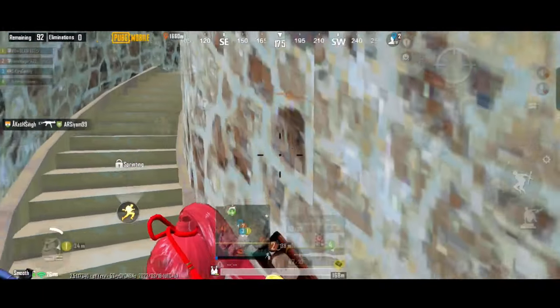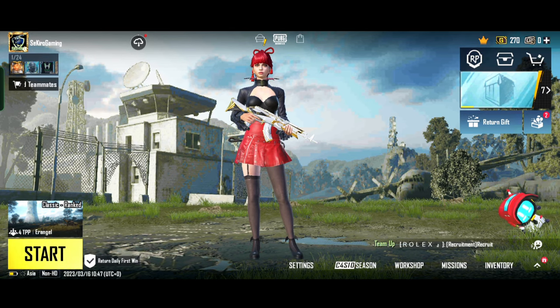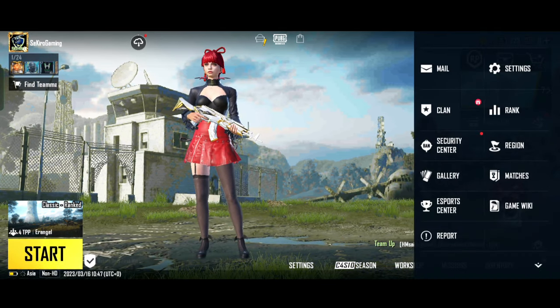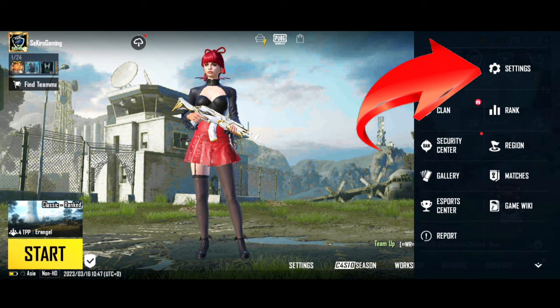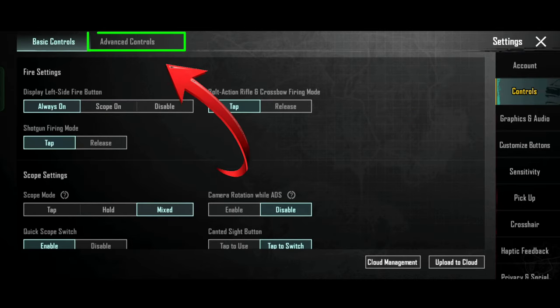Now let's get to the main question: how can you enable this feature? First, you have to go to your lobby or your main screen, then press the settings option on your game. Now you can see the control tab on the right side of your screen — tap it and go to Advanced Controls.